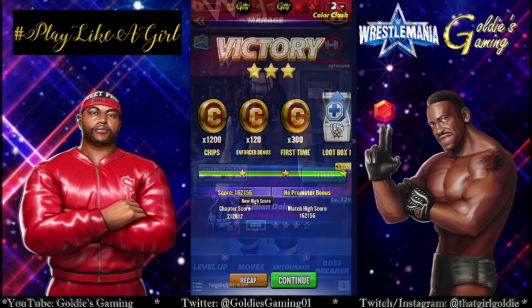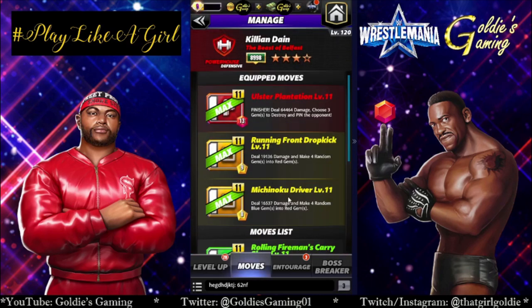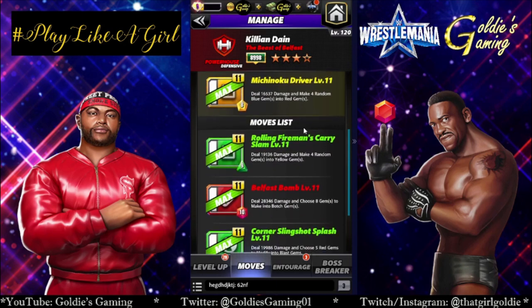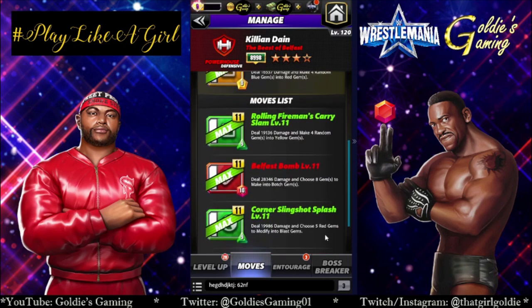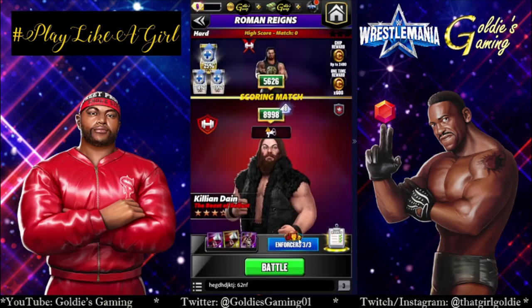The last person we're going to try for Hard Mode is Killian Dain, the Beast of Belfast, and we're going to do double yellow — I think that's a four-star build. He's got two moves that make red, and then he has a choose destroy finisher. It only destroys three, so you could use this to pick off your yellows and cascades. Or you could choose five red gems to modify into blast gems and hopefully blow up the board. We'll run Big John Studd and Kofi — extra red gems, extra yellow MP.